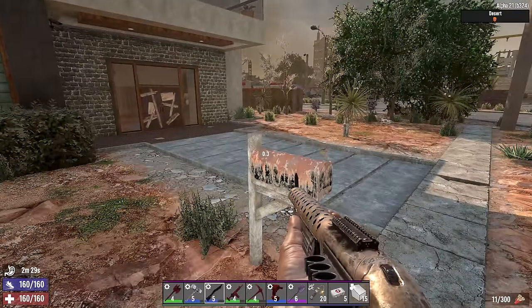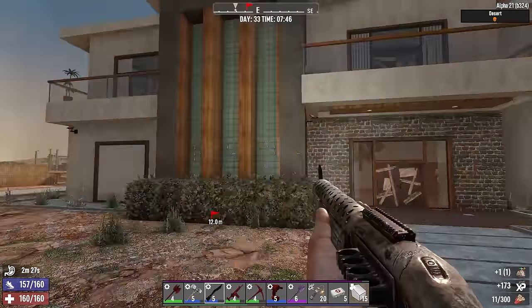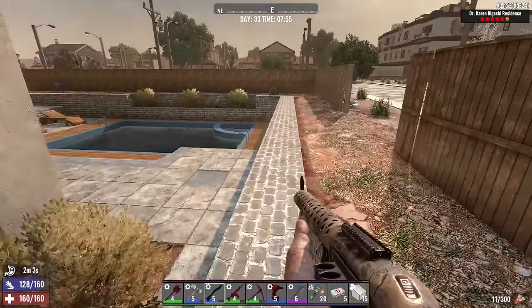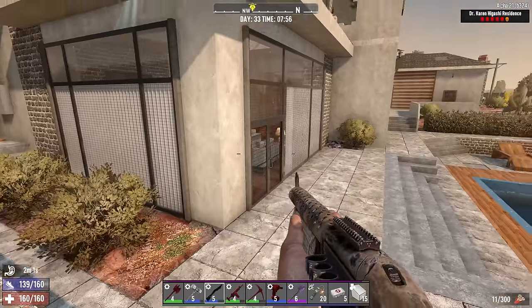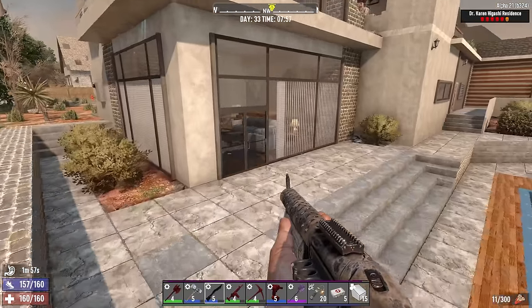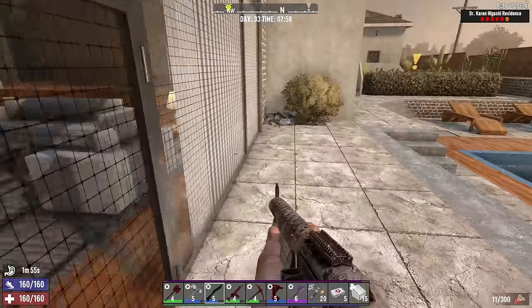Welcome back everyone, here we are at the Karen Higashi residence — the one with a huge underground secret facility, some sort of a laboratory. There should be some storytelling; I'm going to keep an eye out for any indication of what was going on here.